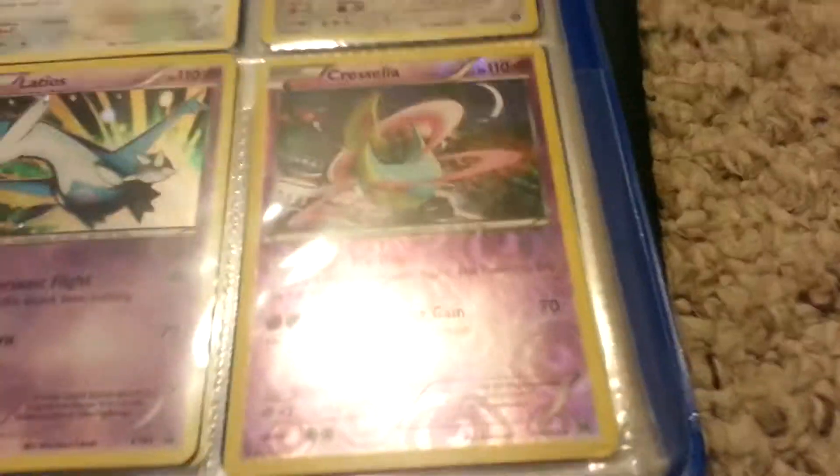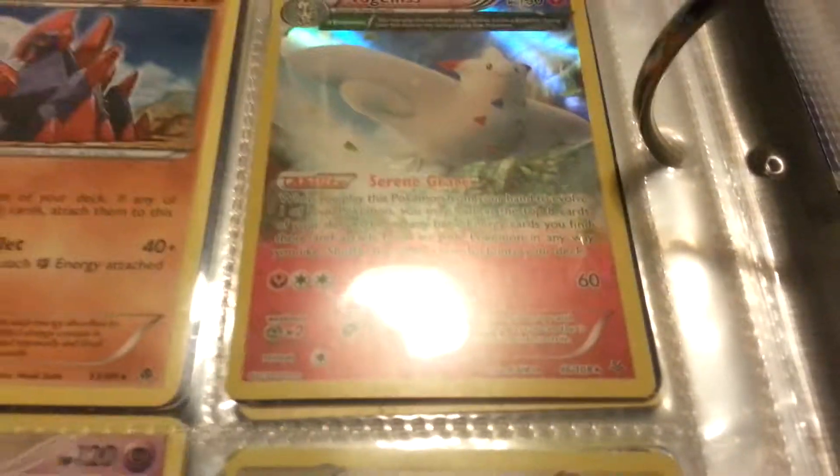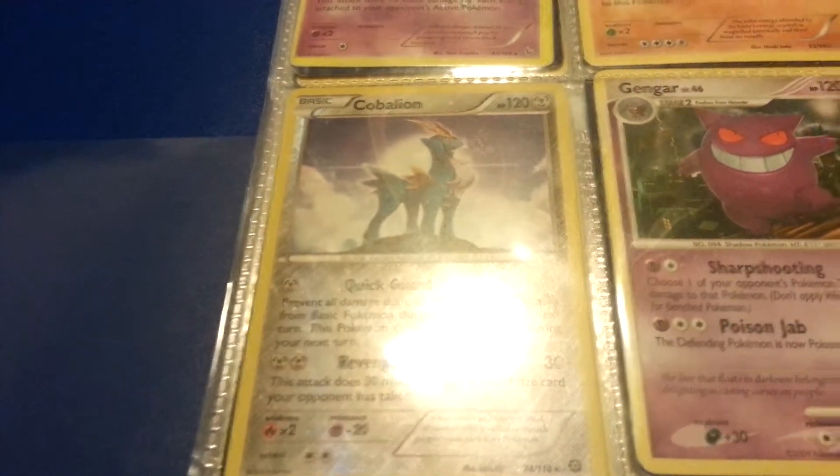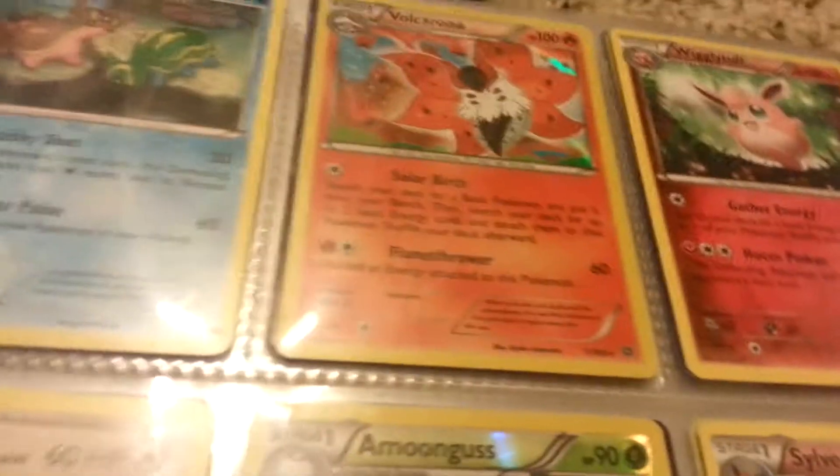Latios holo, Cresselia reverse holo rare. I have Noctowl, Swanna, Keldeo, Genesect, Gigalith, Togekiss holo ancient trait rare, Cobalion reverse holo rare, Druddigon, Politoed, Gastrodon, Volcarona holo rare.